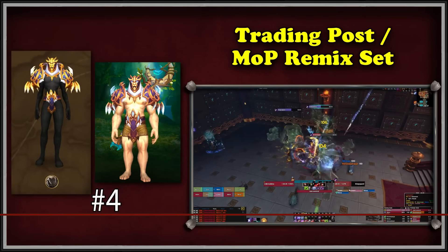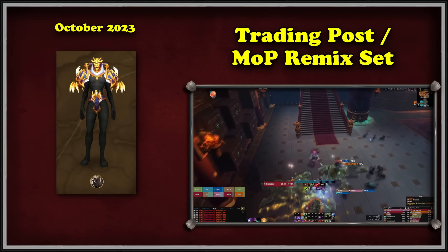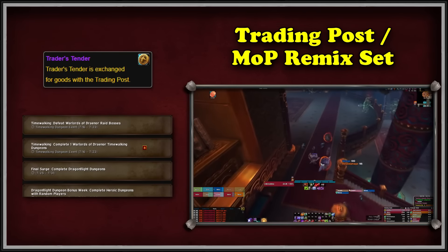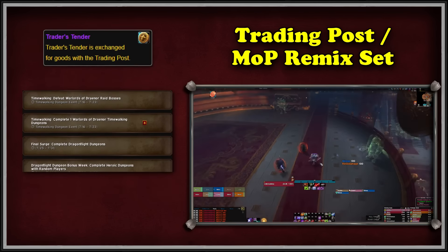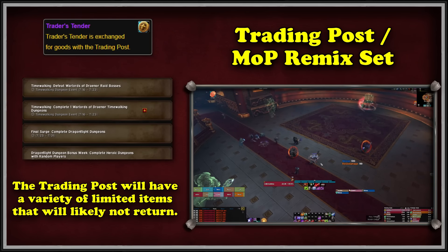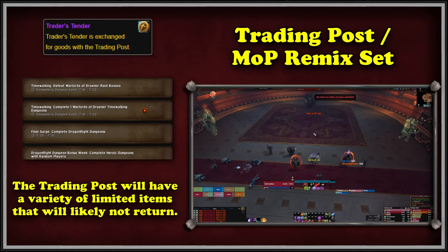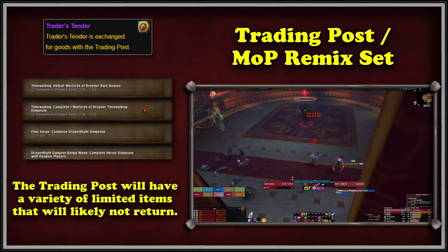At number 4, we have the Trading Post slash MoP Remix sets. In October 2023, Blizzard added a mini-set to the Trading Post that players could purchase with Trader's Tender currency. This currency is obtained every month at a limited amount for simply completing various activities in WoW, ranging from something as simple as pet battles to slaying heroic raid bosses. Every month, the Trading Post will rotate new items in for players to spend their Trader's Tender, marking the previous set as obsolete. These mini-sets come with a helmet, shoulder pads, and belt, allowing the player to create a matching set with other items as they see fit. It also had a weapon ensemble you could purchase in October, which was separate from the armor, coming with a fist weapon, a dagger, and two staves.